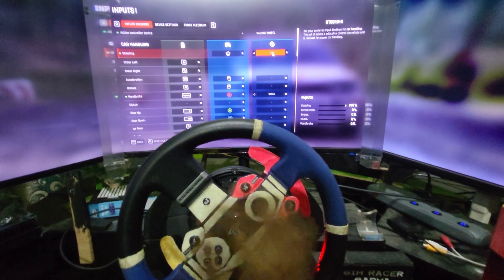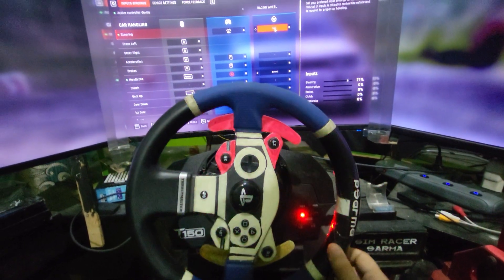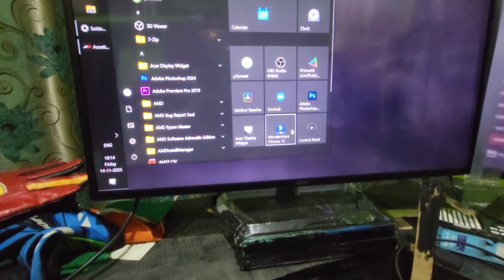Now the steering is actually working. It's actually locked at 270 degrees. If it's locked like that, go to your Thrustmaster settings and go to your control panel and check the properties.